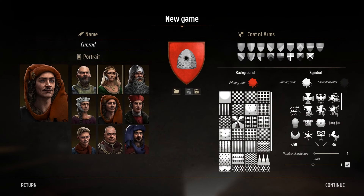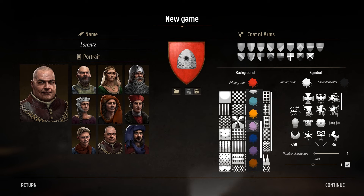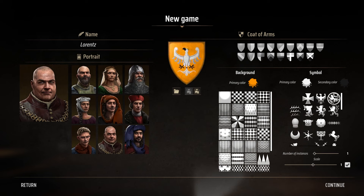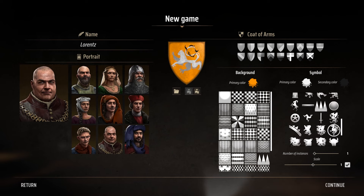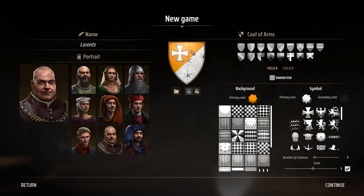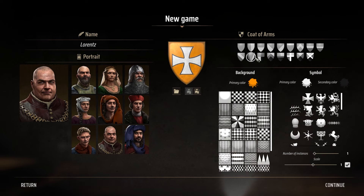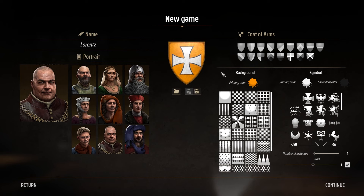There's a banner, these are your lords. Shall I go for him or him? Let's go for him. Pick your colour - let's go orange. And your crest - all the different ones. Let's have a cross. You can also change your flag, your shield. And save it if you want to, so you can just load it. You can change your pattern as well and change the different colours.